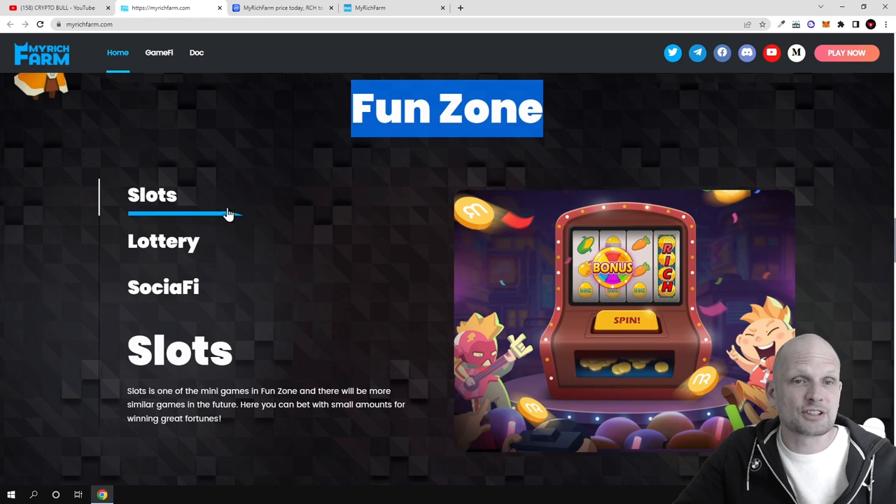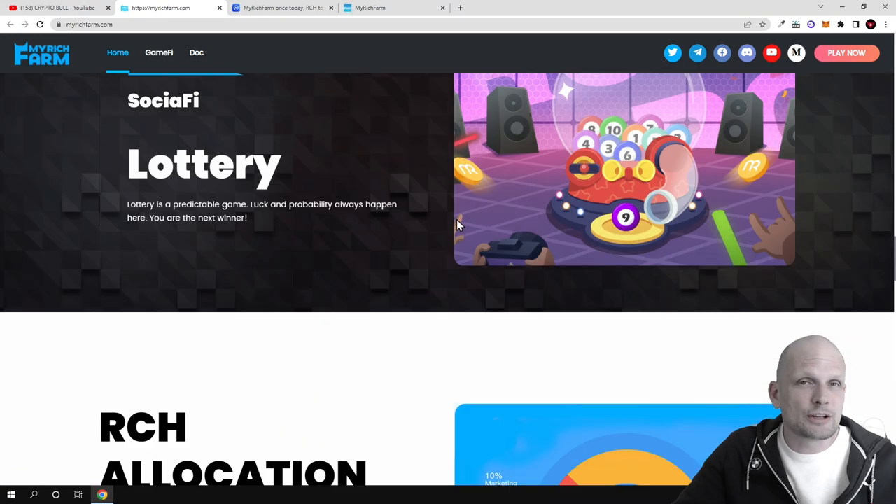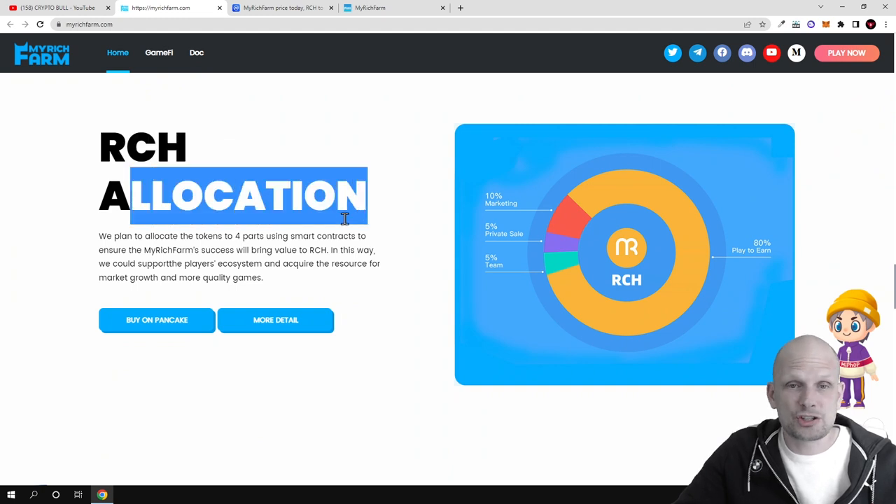Here is the fun zone itself. There will be slots, lottery, and Saucify. Like I mentioned, to get into the fun zone and play all these games you will need to have an avatar NFT and an RCH allocation. You can see here that 80% of the token supply is allocated to play-to-earn, meaning that 80% of this token is fully allocated to people to make profits.